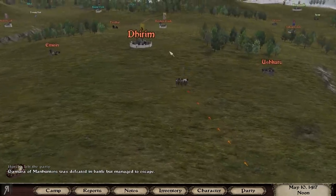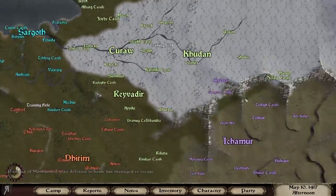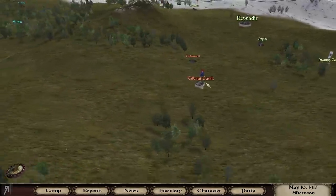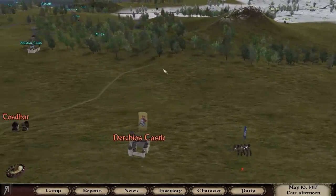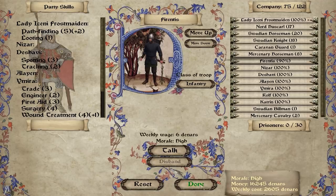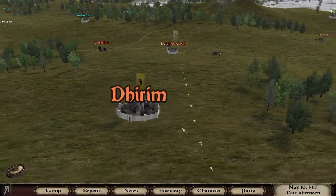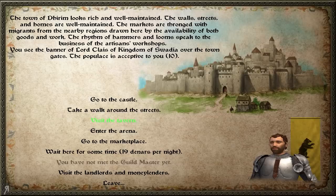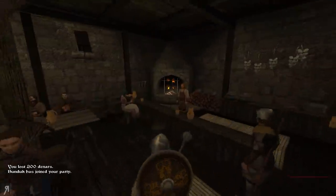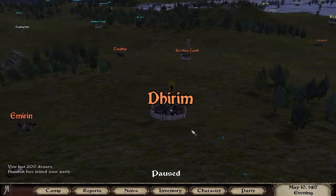We're going to work through all of our companion list and see if we can gain some good right to rule. Now, where to go — that is the question. The Vagirs have pretty reasonable territory and they just made a truce with the Khergits, so we can't do much there. But I actually have a much larger company size now — you know what that means. I need to find the recruiter. Going into the tavern... there's Bunduk! I like Bunduk, I'm going to get him.